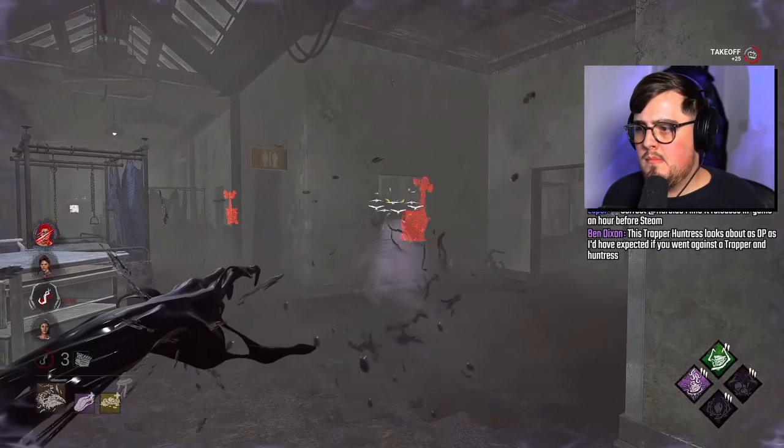The whole point behind the one-crow-shot is that you get your power back more quickly, and you're able to essentially do crow, swarm, crow, down. By doing that, you get the down really quickly, and you deny a lot of looping opportunities from the survivor as well.